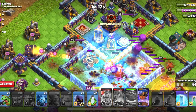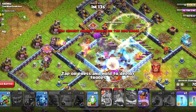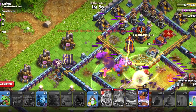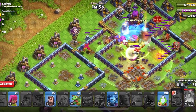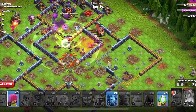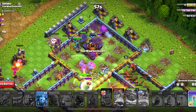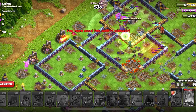I'm using the Royal Champ as cleanup in this attack, but sometimes if the attack's not going well I'll use her with the main army. I'll put in the headhunter for the Queen. And another freeze because that Inferno Tower is going to do a bunch of damage if I don't freeze it. Royal Champ ability to finish off the rest of the defenses — and that is a 3 star!